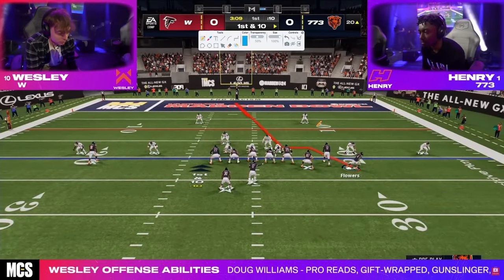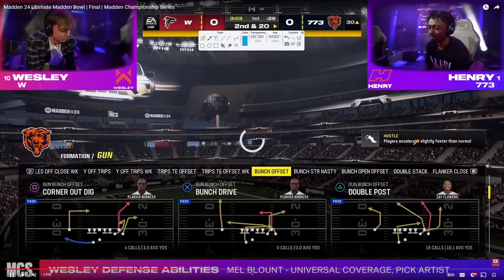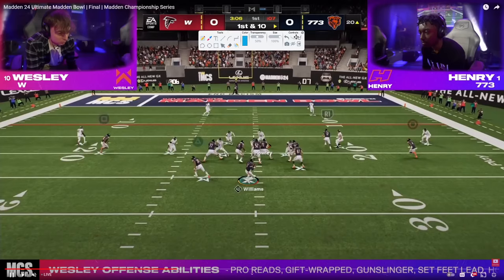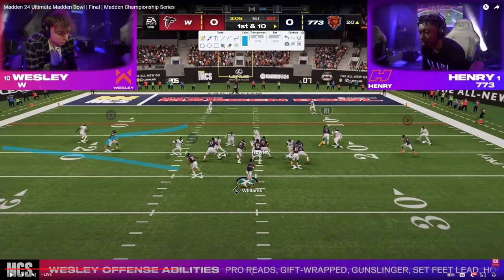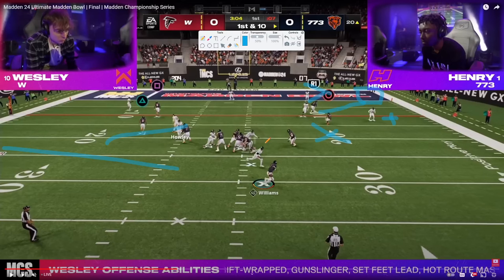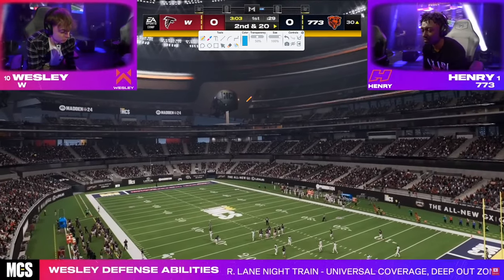Now we have a red zone situation, ball on about the 20-yard line. Henry goes to this very popular play — a short side bunch setup out of Z spot and go. When you motion this little glitchy route out and he gets upfield, he can pull a third to the middle of the field. When he does that, the corner can be thrown into that little pocket. On the backside, probably just a check down read. This guy is in a cloud, this guy's in a half, so the corner will be open — but Henry gets pressure from Wesley and ends up with a C route and wheel, basically just trying to attack the sideline. Henry got a lot of unfortunate breaks this game, including several intentional groundings on throwaways.